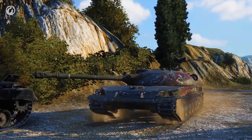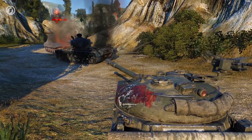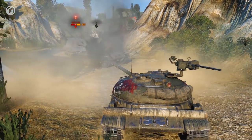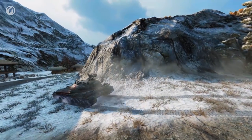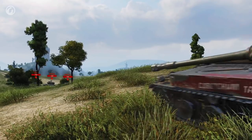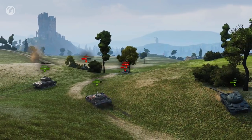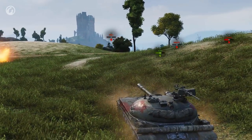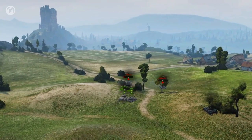A turret located in the back of the hull has an impact on the gameplay of any vehicle, be it the Object 416, STG, or some German. Every turn becomes more dangerous, but you can adjust to it. What's worse is the limit it imposes on aiming angles for the gun. The max depression angle of the Guard is 6 degrees—not the worst value among Tier VIII MTs, however it will be difficult to play your turret on hills.